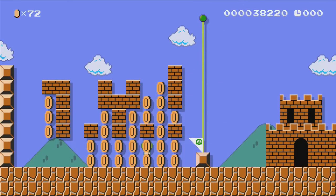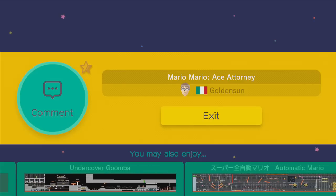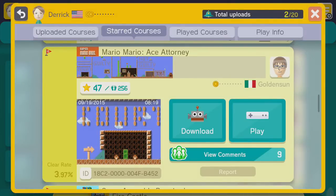A very clever level that takes the mechanics of the Ace Attorney series and institutes them into Mario. I really enjoyed that — I think it's really clever. I hope you guys tried it out before I spoiled how to do everything, because I think half the fun is figuring out what you have to do in order to get through it. Thank you very much to Golden Sun from Italy for the level suggestion — I greatly enjoyed that. Stay tuned to GameXplain for more on Super Mario Maker and other things gaming as well. Alright guys, bye.